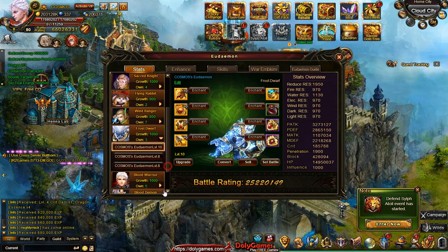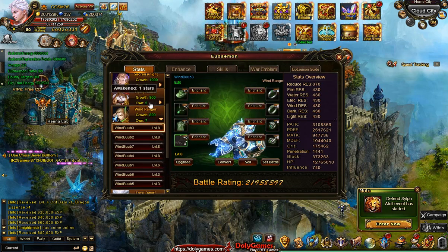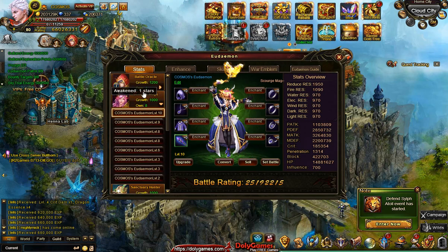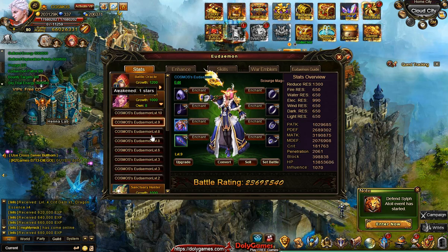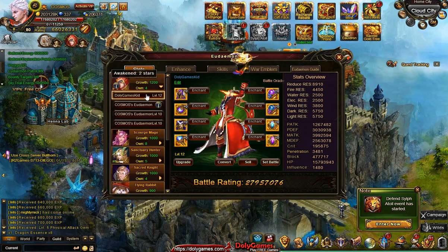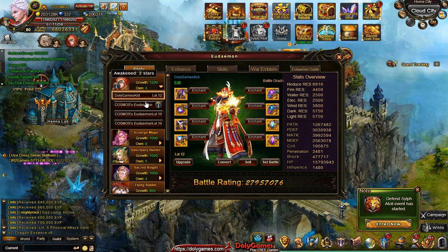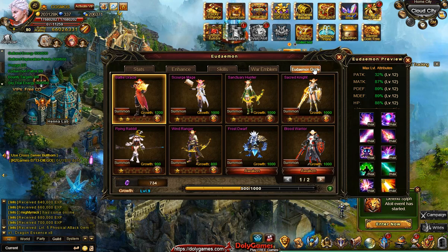I've made a lot of level 8, level 9, level 10 Udemons. I didn't do level 11s and 12s because I didn't need that for patrol. These 10s, 9s and 8s were more than enough to get all the Udemon patrols done. I only have my Battle Oracle which is level 12, and everybody else is 10, 9, 8, or a couple of smaller ones.